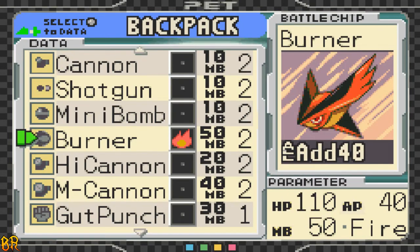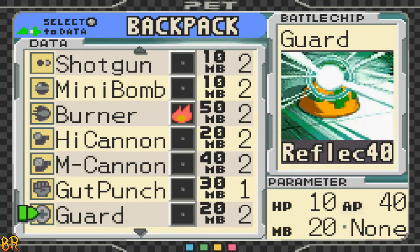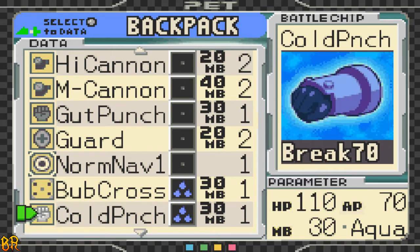So first we got Burner: 100 HP, 40 damage to the entire deck, but 50 megabytes — yeah, that's pretty hefty. Guts Punch: 30 megabyte, but 160 HP and 70 damage with break property — that's very good. Normal Navi 1 is basically Mega Man only weaker, to be honest: 20 less damage, can't hit the deck with its Navi attack.